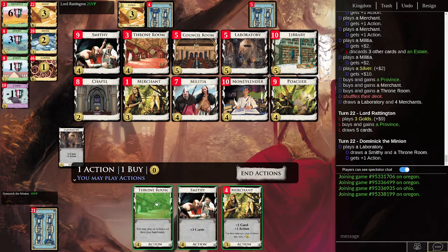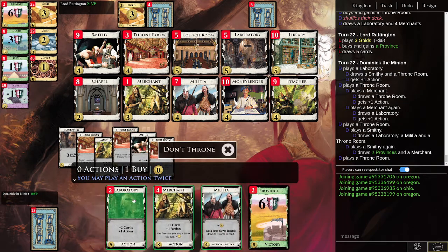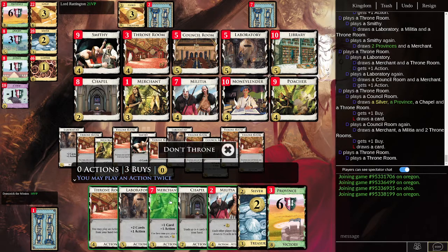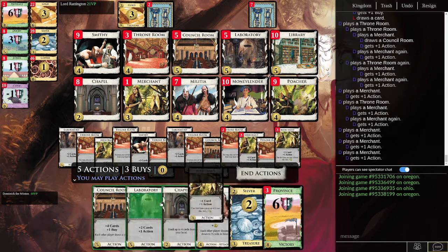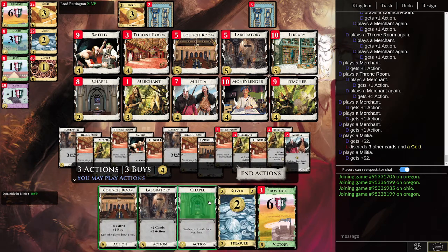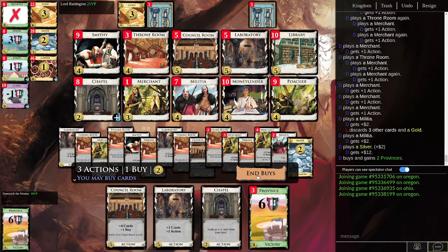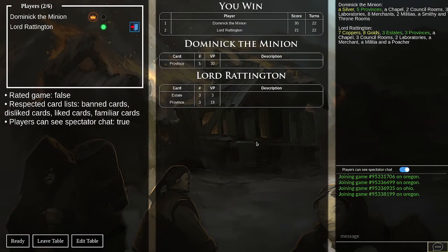Merchants and Throne Rooms seem really powerful in this particular hand. Lord Raddington crept back into the lead, but it doesn't really matter — the game's over. I'm just going to keep doing stuff like this: get my whole deck out, throw in a bunch of merchants, play more merchants, play more Militia. We have three buys and enough money to end the game by buying two provinces. We ended up winning 30 to 21 — a little close, but still a fun game.